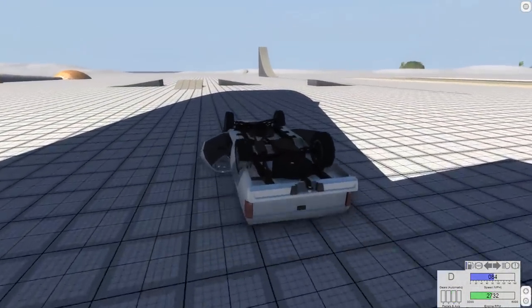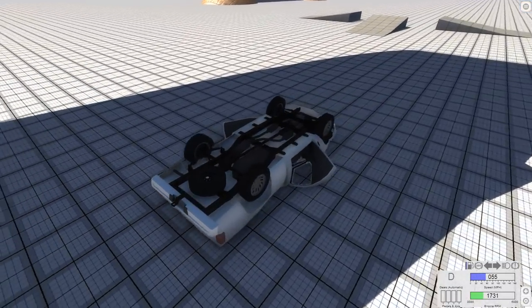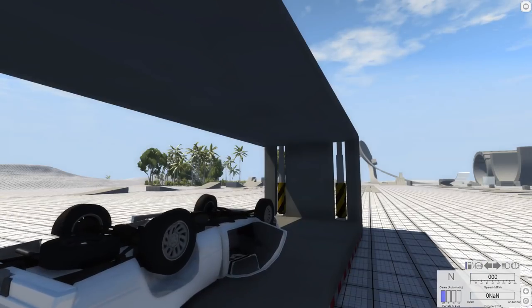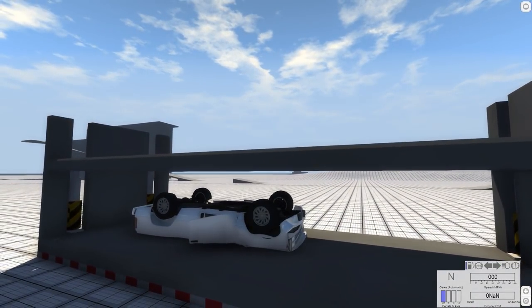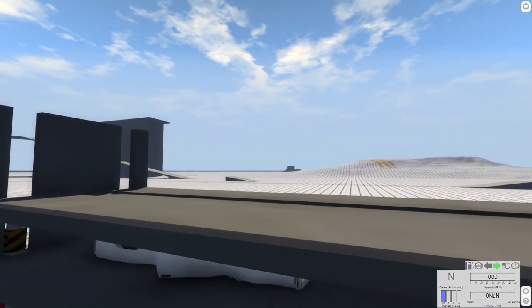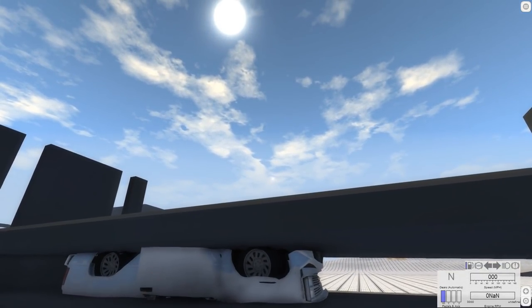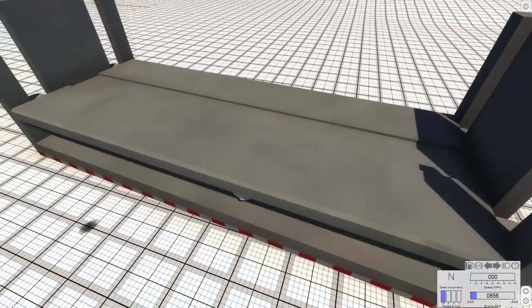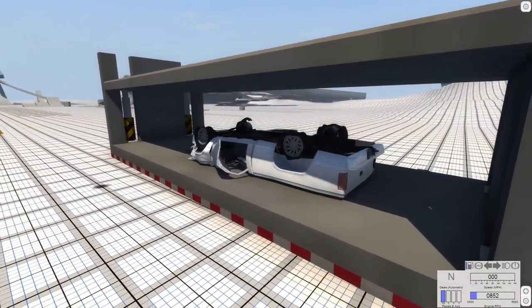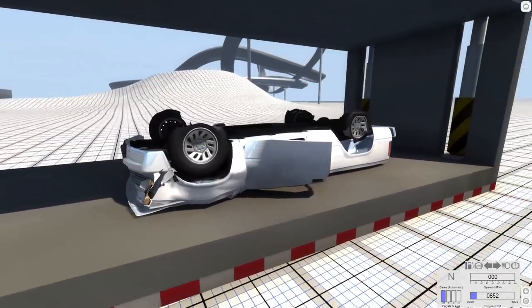Let's flip the truck over, put it back in the crusher, and crush it the other way just to see what happens. There won't be too much crushing to happen unfortunately, because it's already so short. Yeah, you see there's not really much happening here. You take a look at it after it's uncrushed and it looks exactly the same.